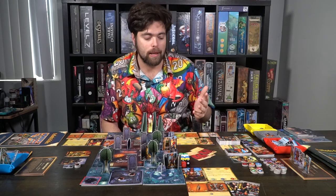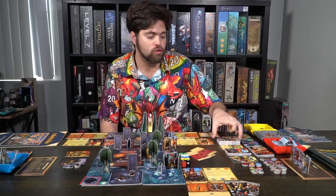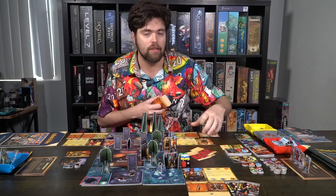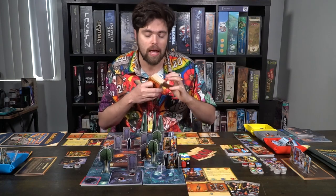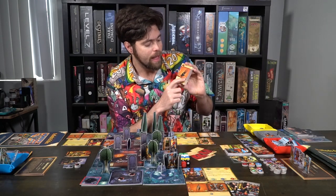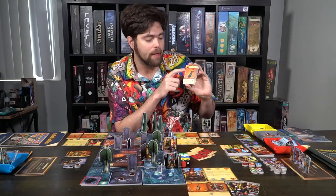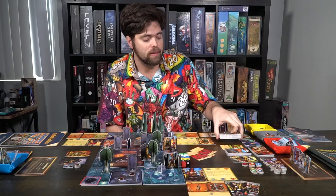The first thing is, while the players select their character as well as their standee, they're also going to go to shop and use the currency on the back of their character board, plus any currency they might have from other adventures, and choose items. Items all have a cost on the middle right, as well as a sell and buy value, then their stats and any bonus abilities — and they'll be able to purchase these here.